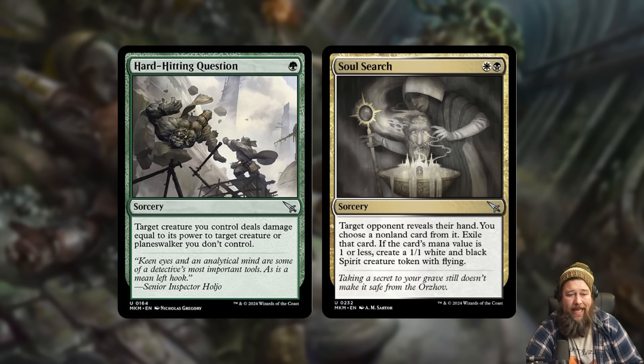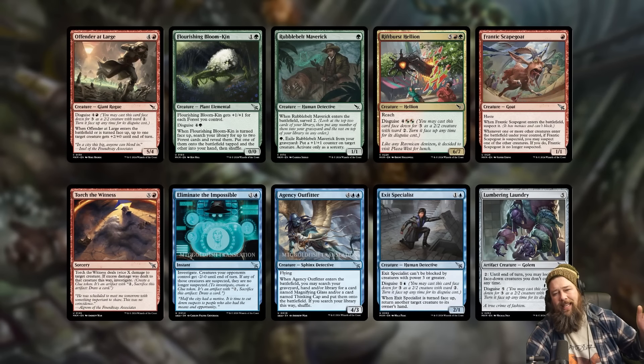Hard-Hitting Question: the new cheapest bite spell ever — one mana, target creature you control deals damage equal to its power to target creature or planeswalker you don't control. As cheap as biting gets, which could be relevant for constructed. Soul Search: a new two-mana Thoughtseize variant — opponent reveals hand, you take a non-land card and exile it, which is a nice little upgrade in a world of recursive threats. If the card is cheap enough, you can also make a spirit token. Two-mana Thoughtseize effects usually show up in sideboards in standard, and Soul Search's upsides seem enough to have a role.